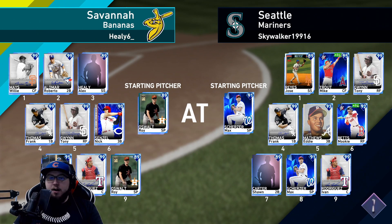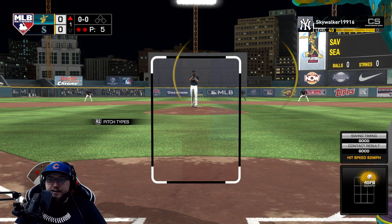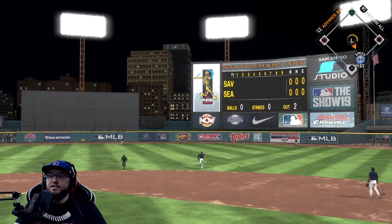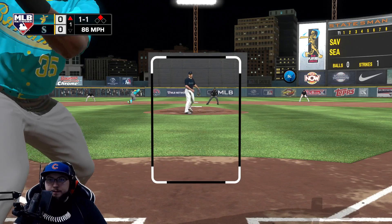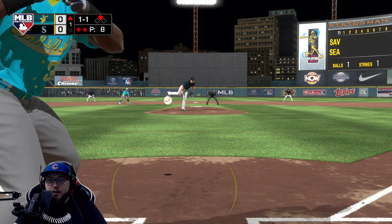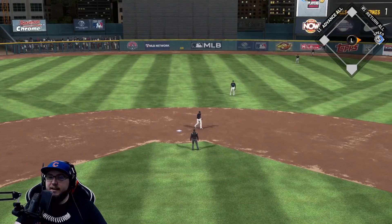Willie Mays is in the leadoff spot for us, back in the lineup after the patch. We have Helio with the new stance. First pitch — Healy hits this one deep, it is back at the track and off the wall, off the yellow. You've got to be kidding me. One and one now, and Thomas — he's come out clutch for us a lot early — has to find a way, and he does it. That should drop, and it does. Mike Trout can't get there. Frank Thomas clutches up.